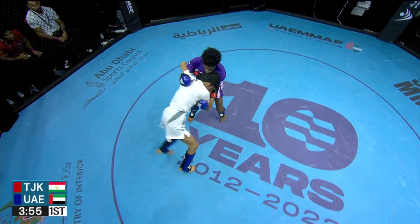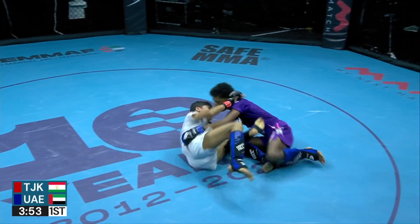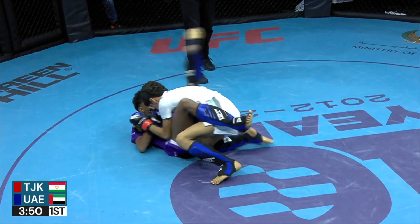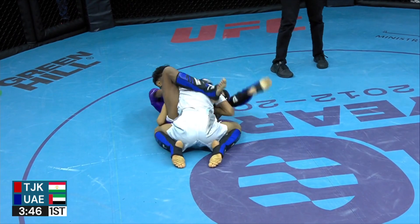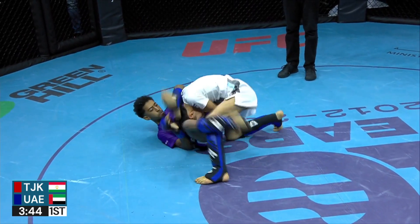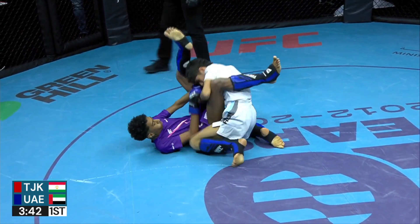Early with these double underhooks, looking for a trip, goes to the outside toss. Tajikistan manages to kind of convert it, ends up on top in the guard — beautiful guard though, very aggressive from the bottom.